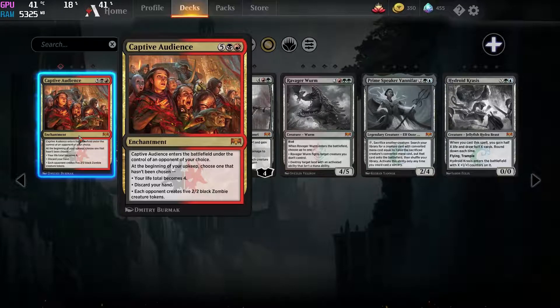Then we have Captive Audience. Limited — really good. Standard — not so much, way too expensive. By turn 7, you probably already have your opponent either dead or close to dead for the effect to be relevant, if you're playing any kind of aggro deck that includes red and black. And as a control deck, it's unlikely that you want to spend 7 mana in order to get these effects. But maybe as a one-off in the sideboard, but I doubt it. Just another limited slash fun card really.